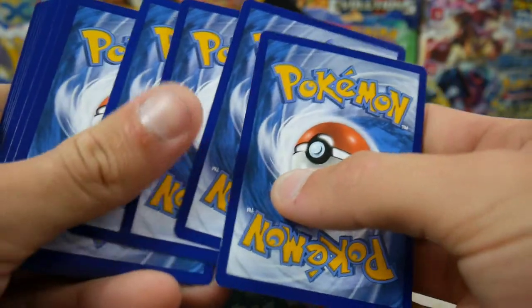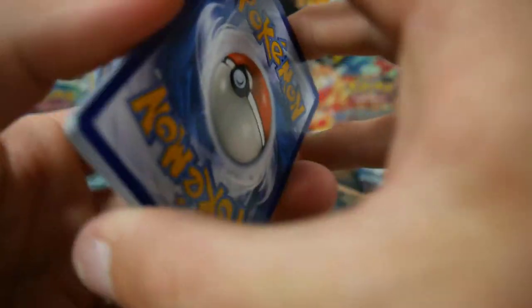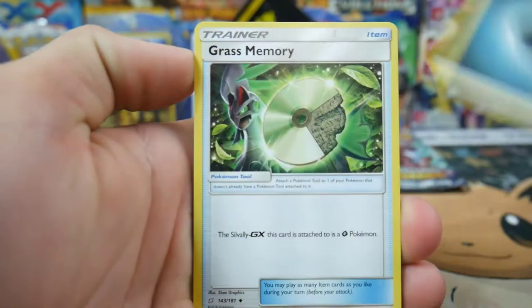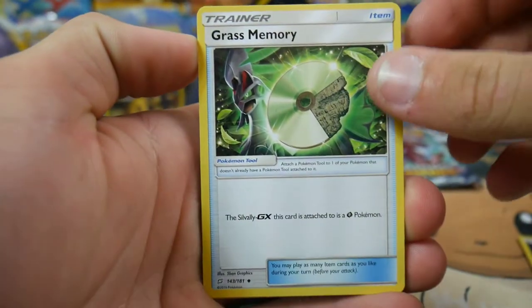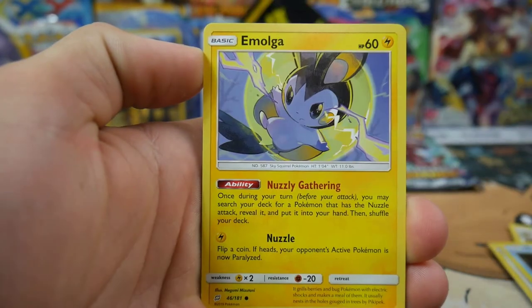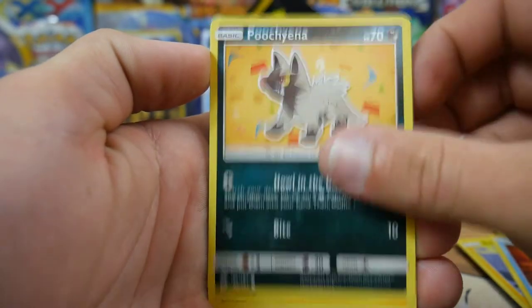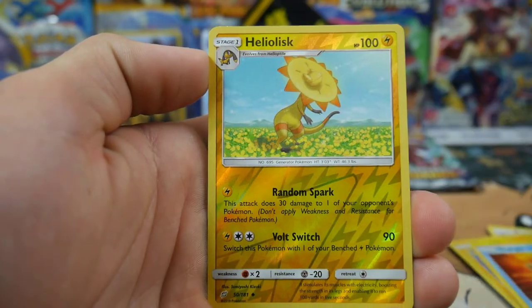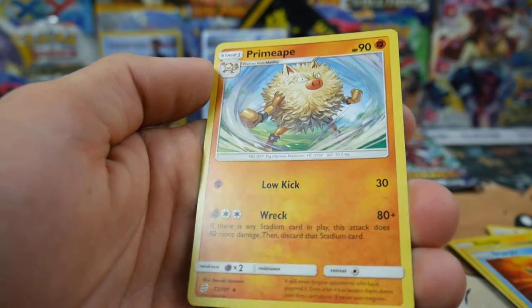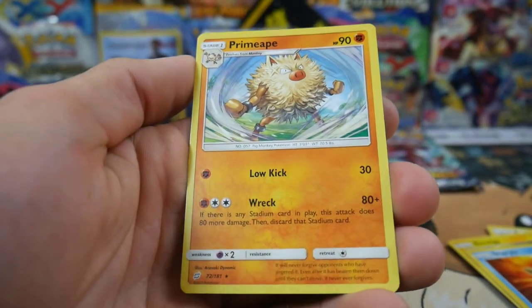There is another code card for you guys. I'm going to go Lightning Energy again because I just feel it. Darkness Energy - what's going on? We got Darkness Energy right there, a Grass and Memory, Persian, a Farfetch'd, Psyduck, an Alolan Geodude, Staryu, a Poochyena, Helioptile, and to finish off this pack we have a Primeape Regular Rare.